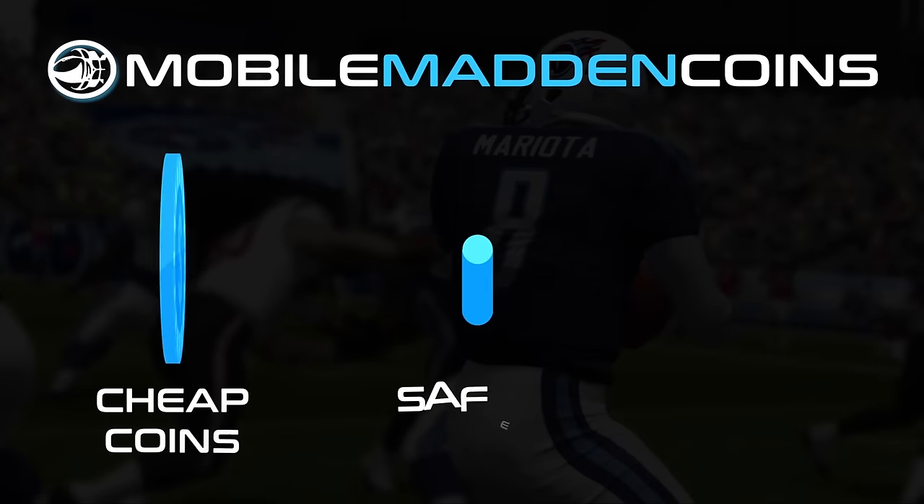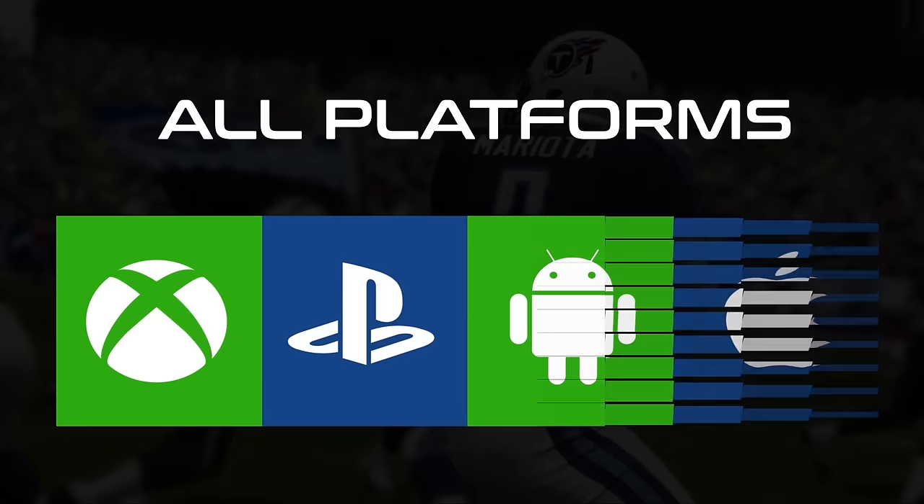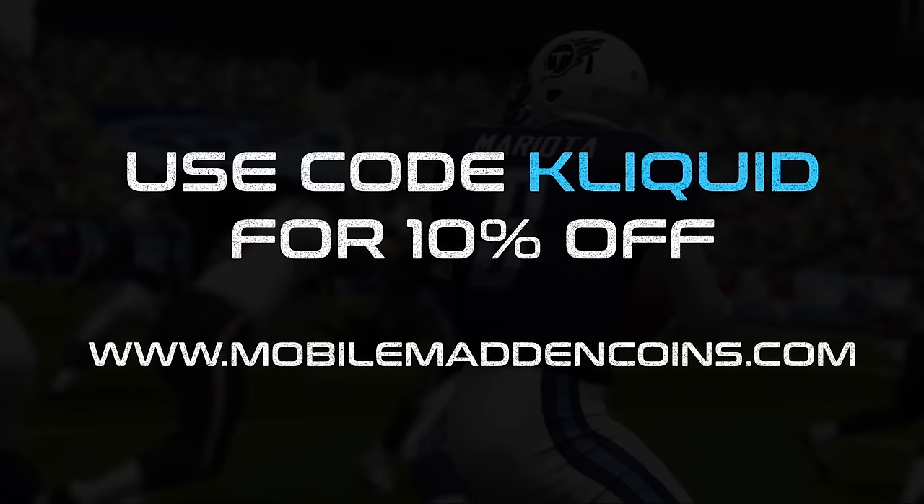If you're looking to boost your MUT team or make some money by selling coins, check out mobilemaddencoin.com — use code 'clickwood' at checkout for a 10% discount.